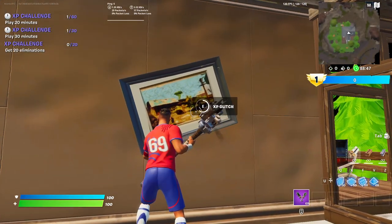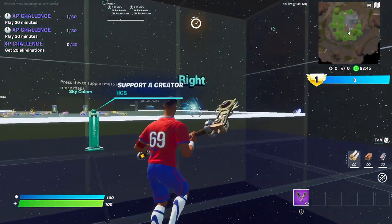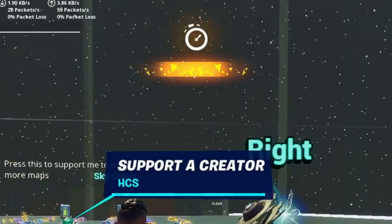It should say XP glitch. Just hold down on the interact button and this is going to get you 1000 XP per second.